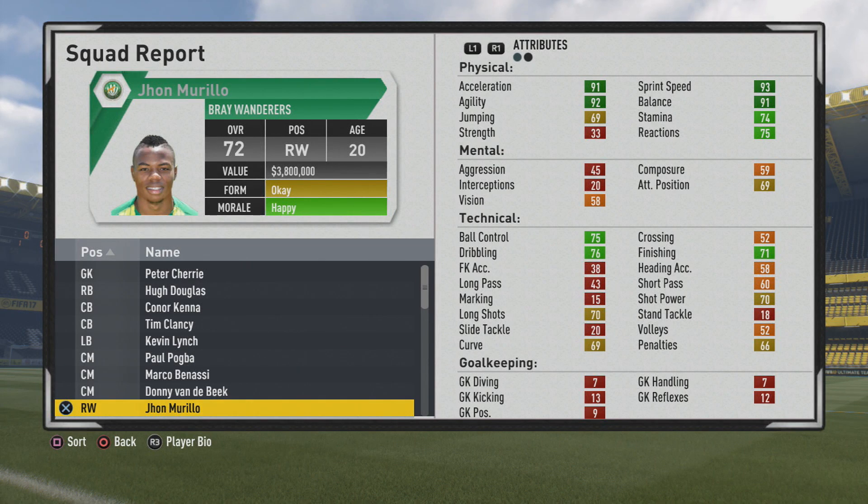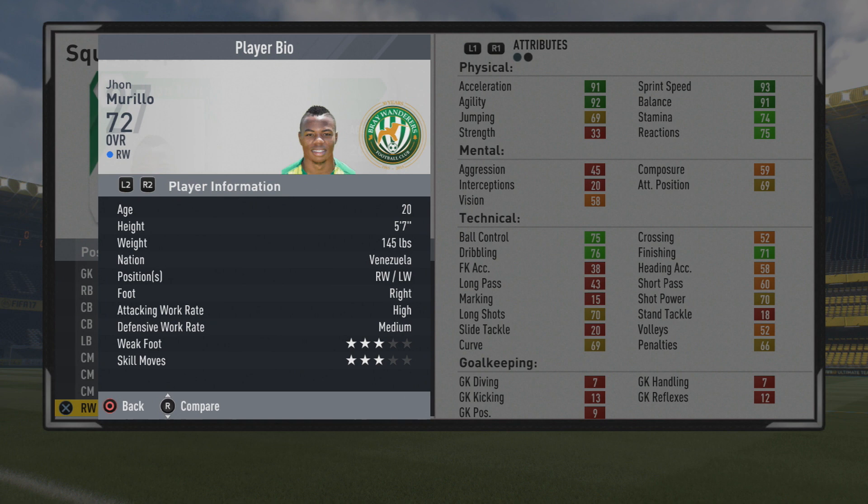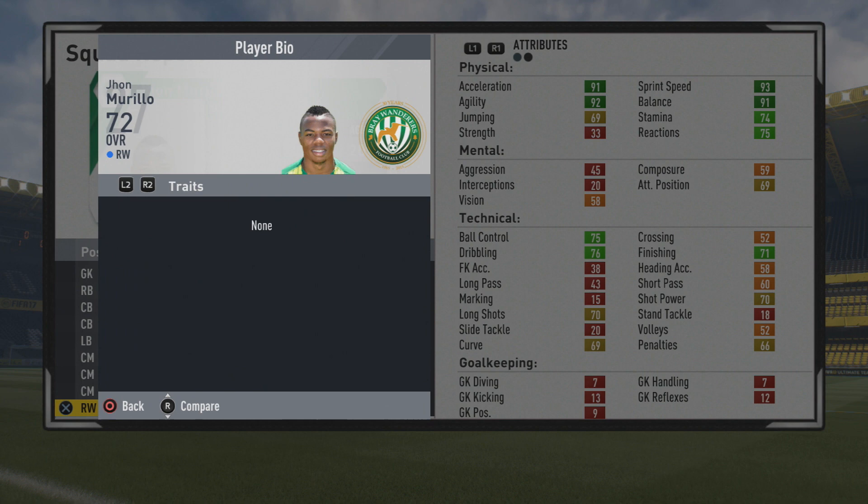Welcome to this player scout test for John Murillo, the 20-year-old right winger with a 72 overall. First we take a look at his player information. You can see his five foot seven, right-footed, high/medium work rates, three-star weak foot and three-star skills, with Speedster and Acrobat specialties from the start — so obviously very pacing and agile.